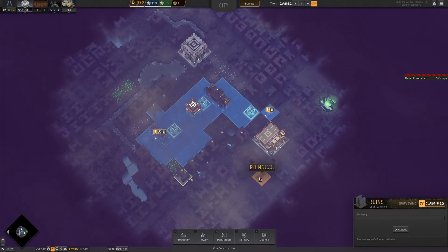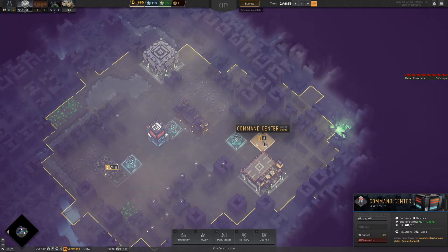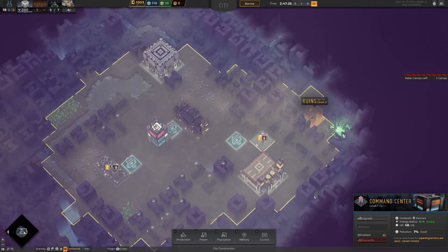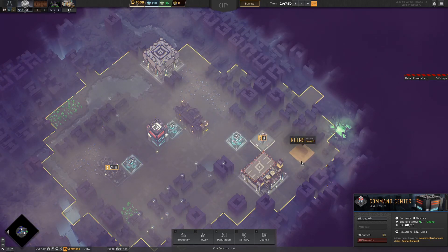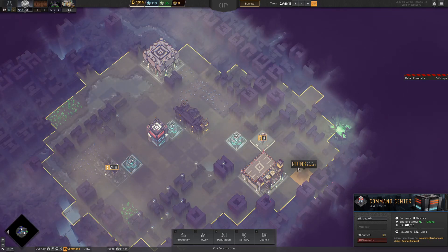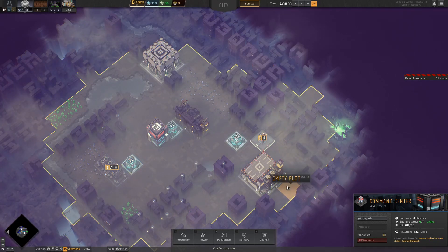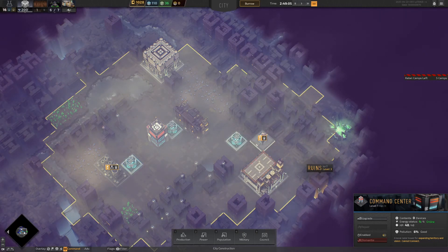That's draining the batteries at the moment. All the command center does is expand your territory — your visible area — and allow you to buy more things. We'll probably put another command center here to open up that section. So it opens up... one, two, three, four — yes, it creates a five-by-five square with two little connecting points on them.